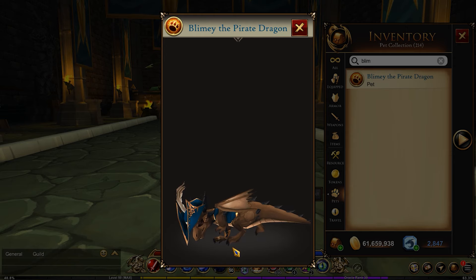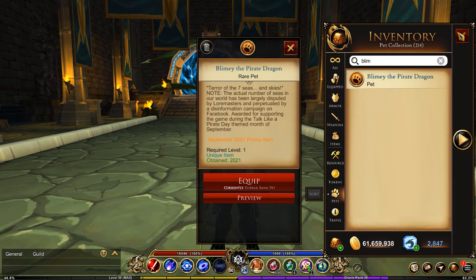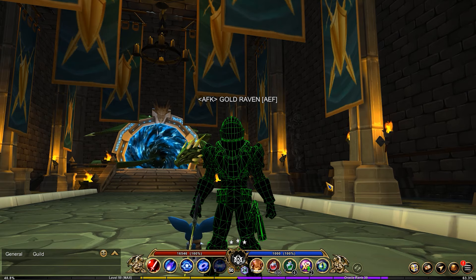Those are all the travel forms and pets that are legacy. Hope you guys enjoyed this one. If you made it this far into the video, post the secret word — dragon — into the comments below. Thanks for watching. We'll see you guys in the next one.